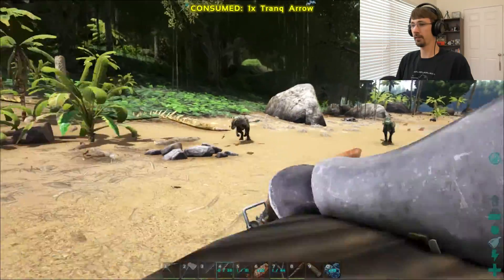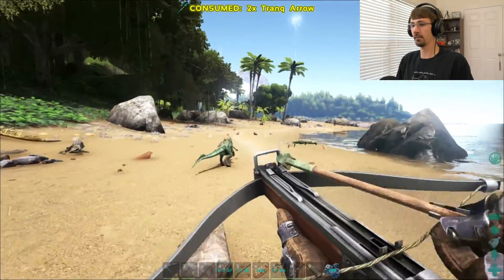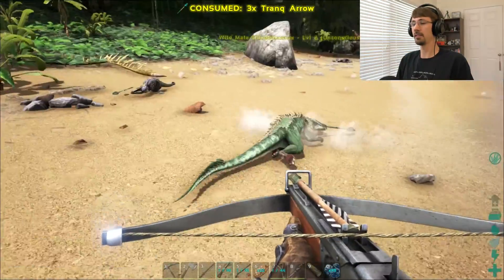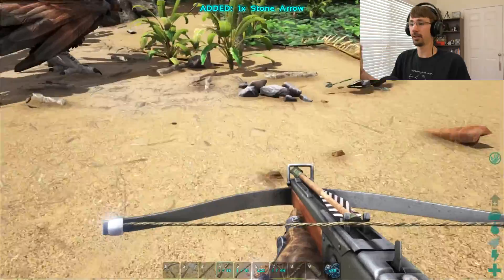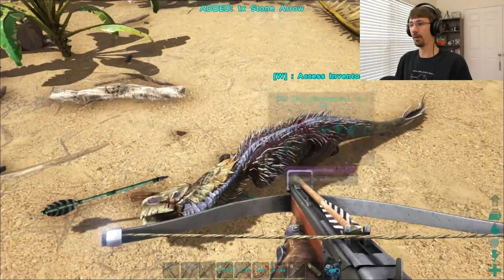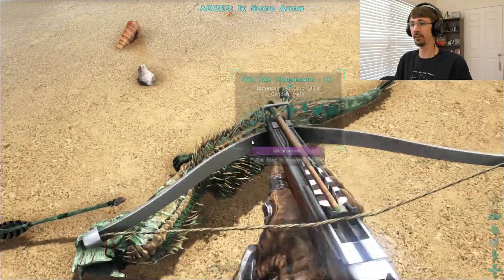These hit markers are so nice — got some good headshots. I'm using the trank arrows again, and you can see they started to run away. These trank arrows have a slight delay so you'll hit them and it'll keep dosing them over time. We got two knocked out, so we'll get a double tame. You can see the unconsciousness meters on both of them.